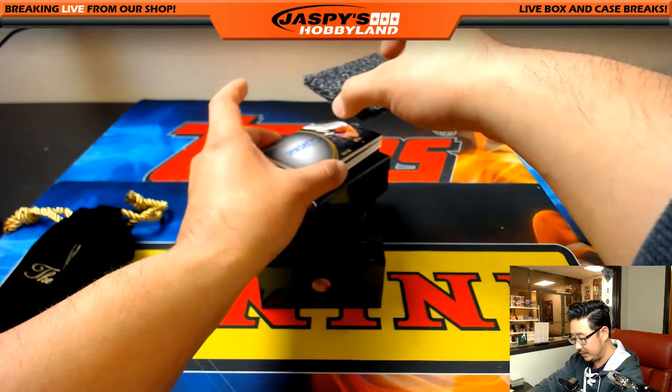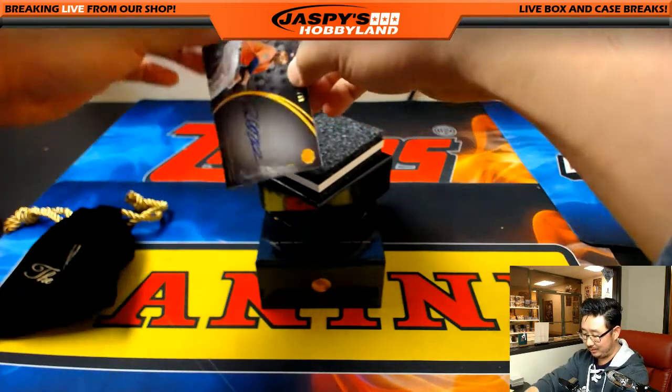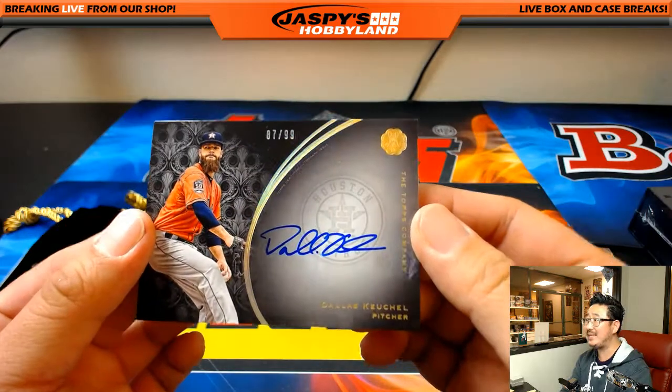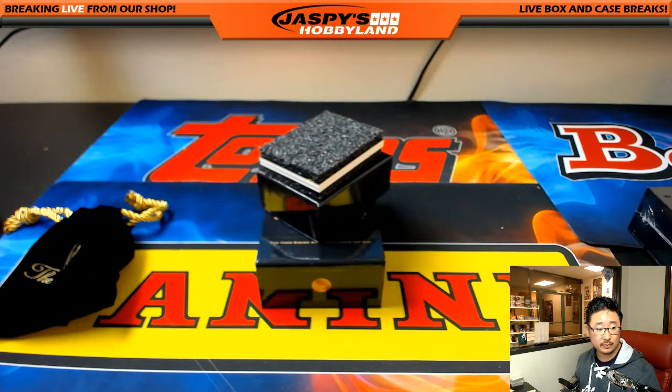Next one is out of 99 again, so everybody has a chance. It's Dallas Keuchel — a resurgent Dallas Keuchel this year — 87 out of 99. Nice high number. Who's got that 87? That's Ed Aarons. Nice, Ed.